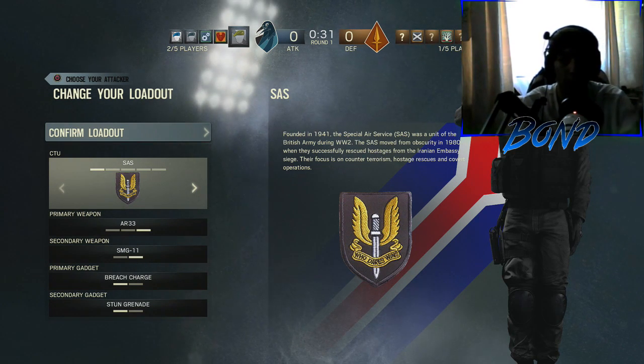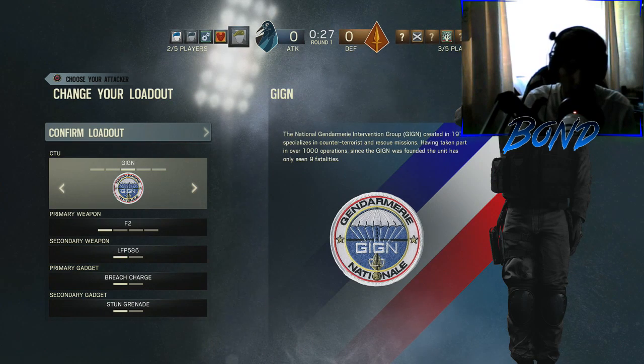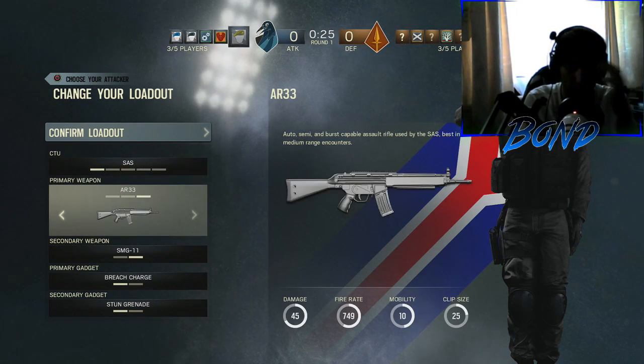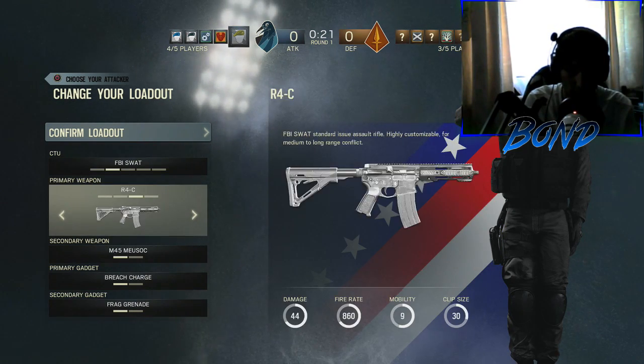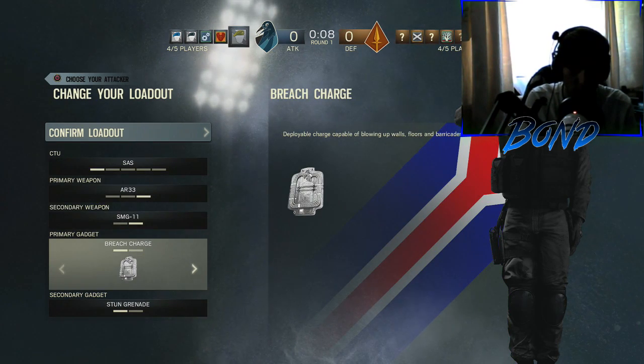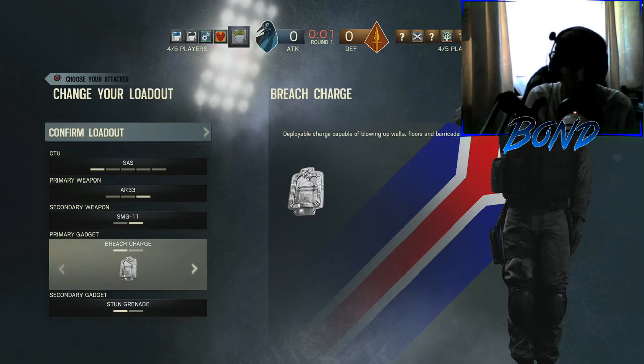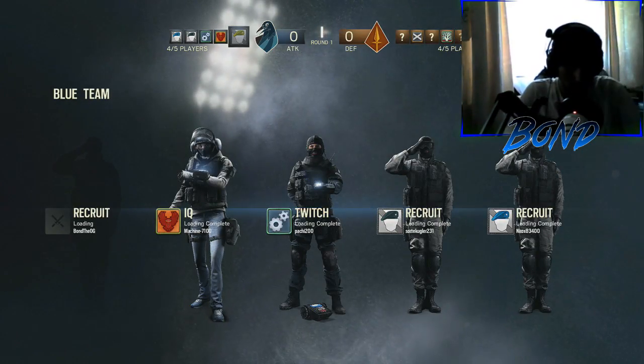So we are actually in the pre-game lobby right now. Just have a look at the classes here — there's like five variants of classes. You can have a ballistic shield, basically a riot shield, different types of guns. You got breach charges — breach into fucking doors that have been barricaded, obviously, by the enemy team. Smoke grenades, stun grenades, frag grenades — obviously every FPS has to have them.